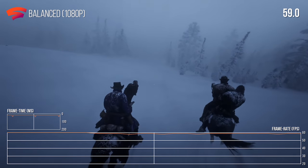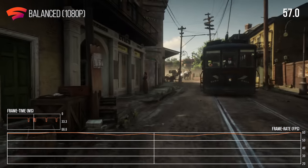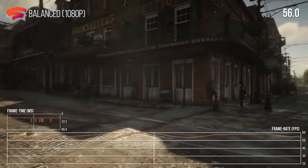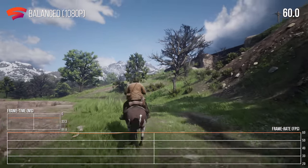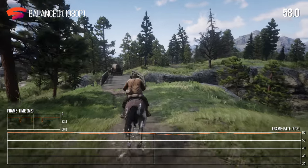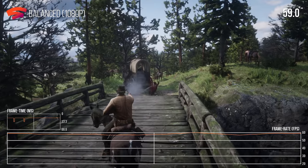That slightly below 60 FPS performance with judder continues after the first chapter. My walking around Saint Denis incurred undulating frame drops below 60 FPS, so the game never looked visually smooth there. Galloping around the open world feels much better, with just occasional frame blips now and then. But as soon as you hit any sort of combat or anything more challenging for the GPU, the frame rate dips just below 60 FPS, introducing that judder again.